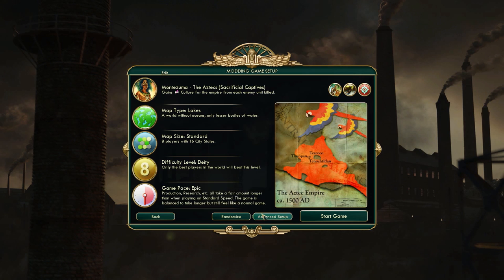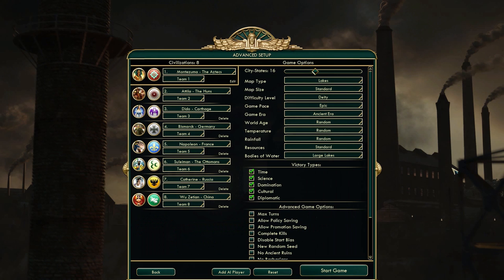My criteria for this is very simple. I manually picked all the leaders with the highest deceptive diplomacy bias. All of these leaders have a deception score of at least 7, which surprisingly enough does not include England, because England has a deception bias of 6. So that's going to be China, Russia, the Ottomans, Napoleon, Germany, Carthage, and the Huns. And also me - Monty.